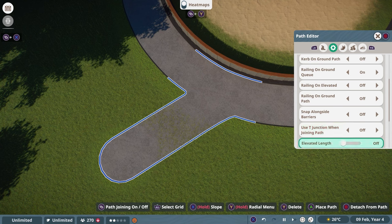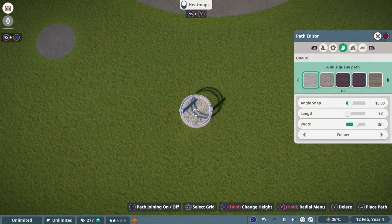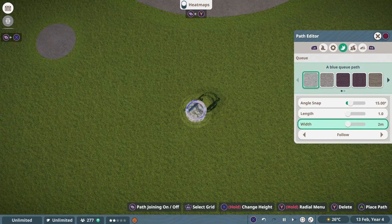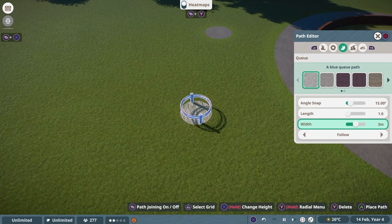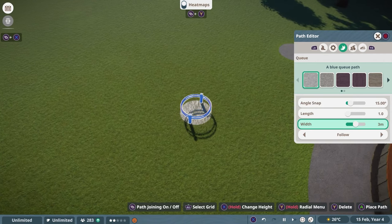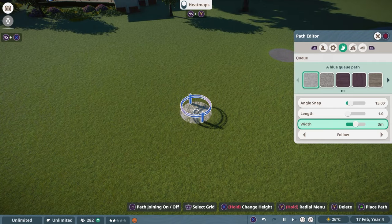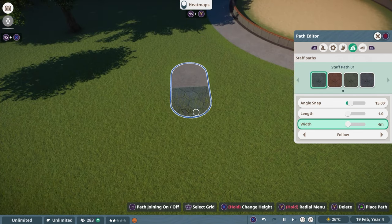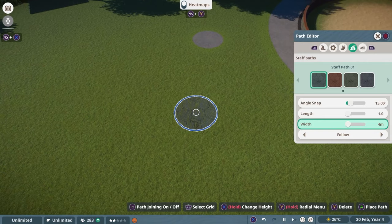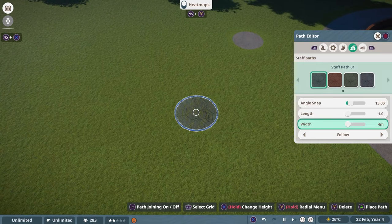The Elevated Length is something we'll talk about in a moment. The Queue is a normal pathway with the difference that you can go down to 2 meters in width and up to 4 meters — it's a queue section for people to wait, for example for a viewing dome or any ride. The Staff Path works exactly the same as the normal path, but is only for your staff members — guests won't go on it.